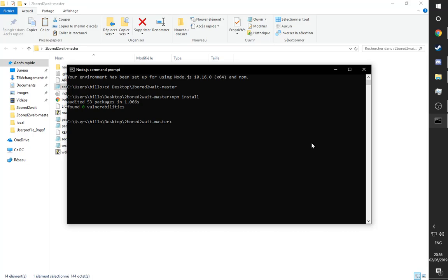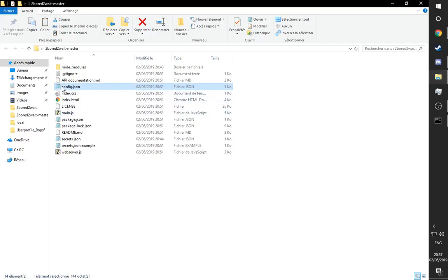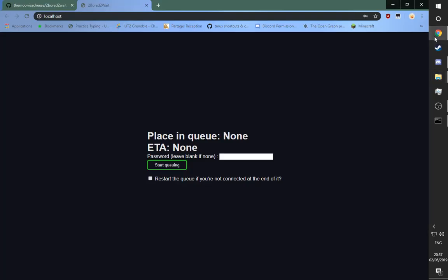To start it, go into the same Node.js command prompt again and type npm start. It'll open the web page if needed, and here is where you can set the password. If you set the password in config.json, you need to provide the same password here. If there is none, leave it blank — but if the password was 'test' for example, then just write 'test'.